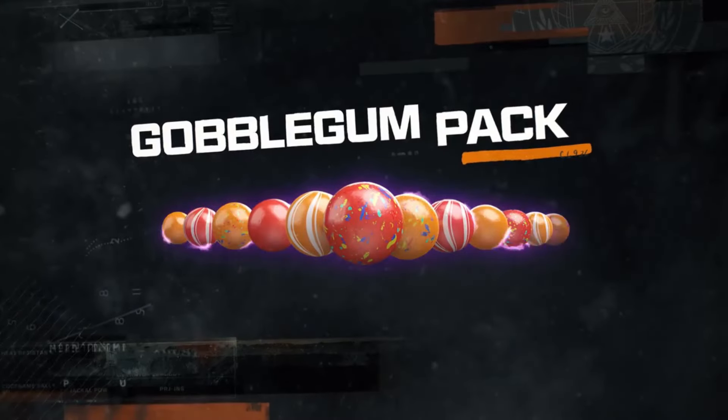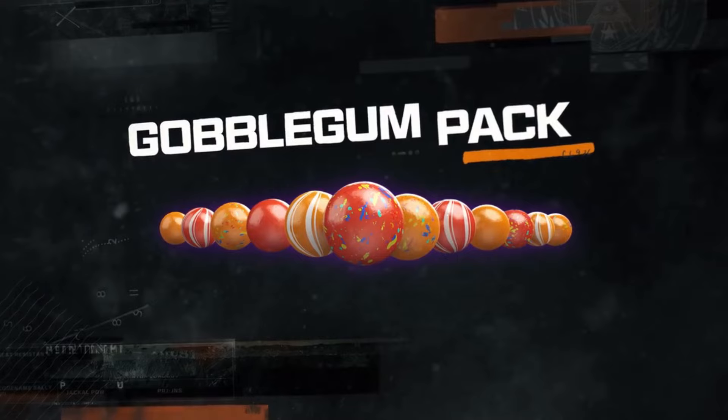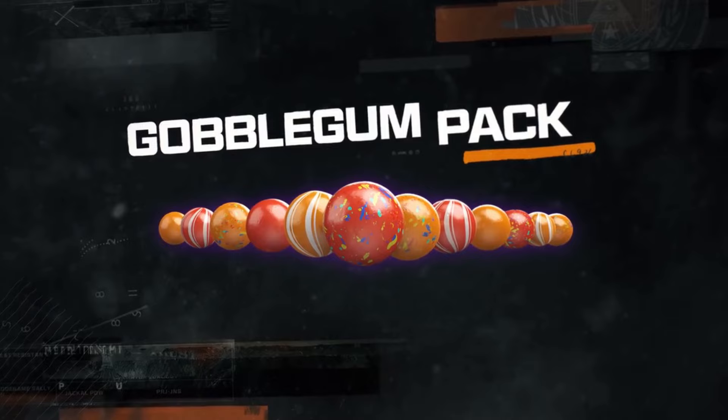In addition to all of this, you also get something for Zombies in the form of the Gobble Gun Pack. This gives you 12 single-use Gobble Guns which you can use in-game. These are power-ups that you'll be able to use through Black Ops 6 Zombies, and if you played Black Ops 3 then you'll be very familiar with them.